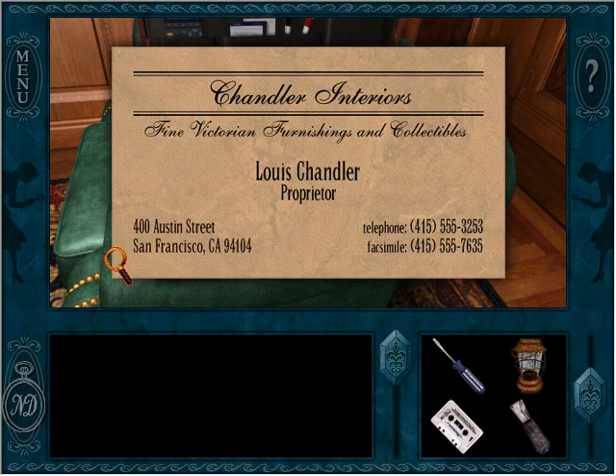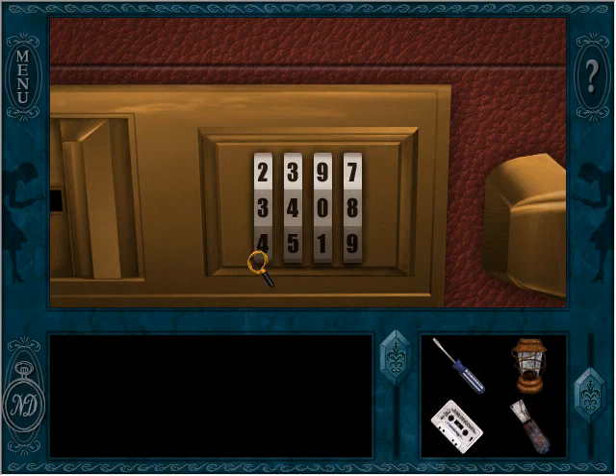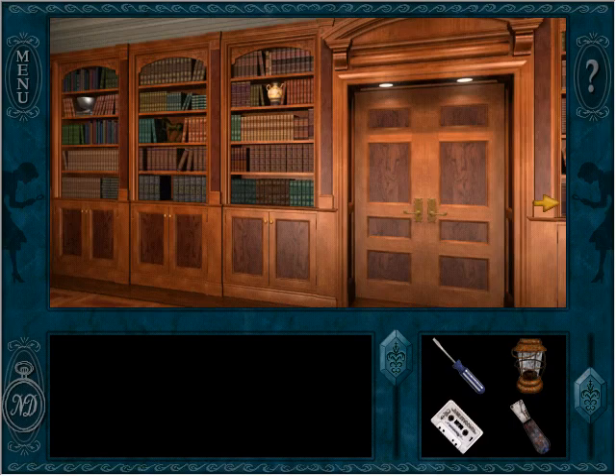Chandler Interiors — I wonder if we could record that number and call it. What is this? An appraisal thing. I'm not really seeing anything else to look at — I think that's all there is here. So why is Louis taking books from this thing? That's the question.